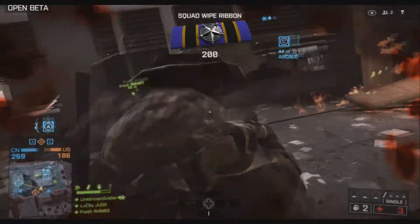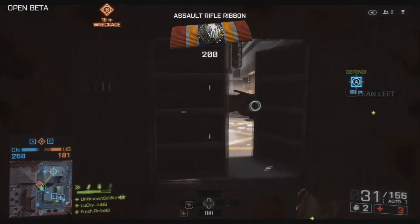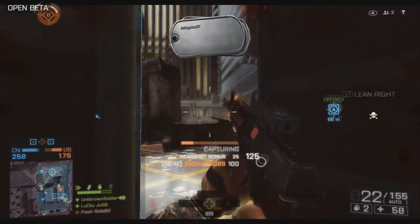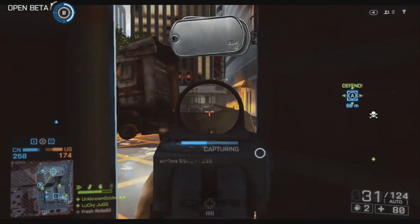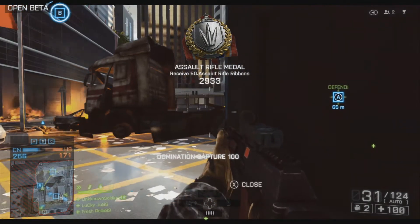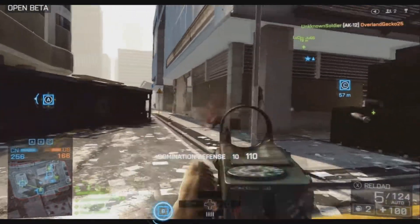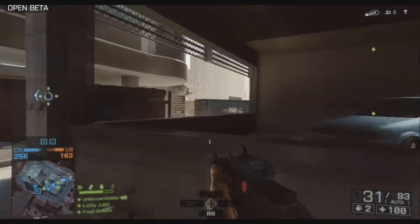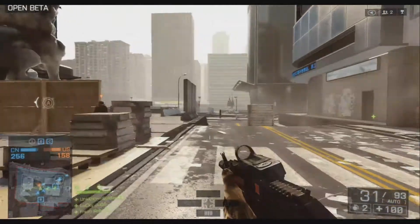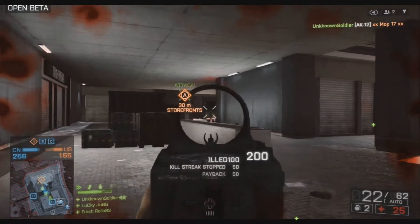I don't use the laser sight mostly because if you're looking down a hallway trying to play sneaky and not let the other team see you — if they see that laser sight they're going to know exactly where you are and you'll get picked off pretty fast. You can turn it on and off but every time you spawn it's going to be on instantly. I don't really hip fire that much and if I do it's only because someone is rushing me and practically touching me.